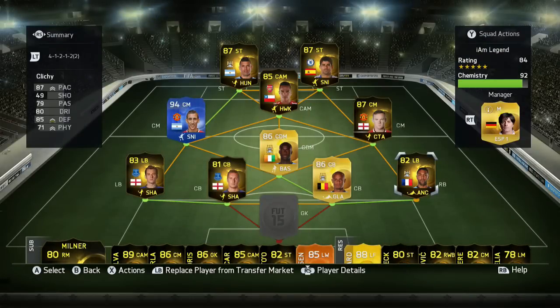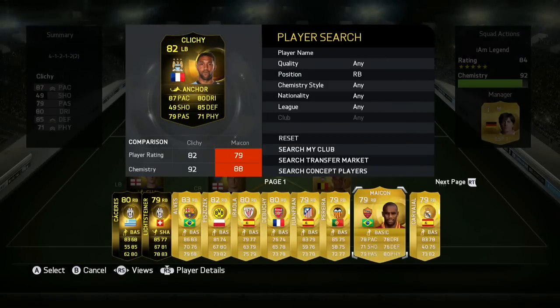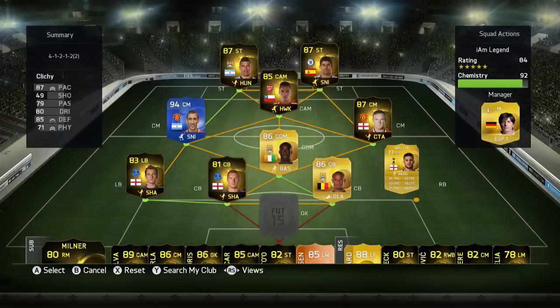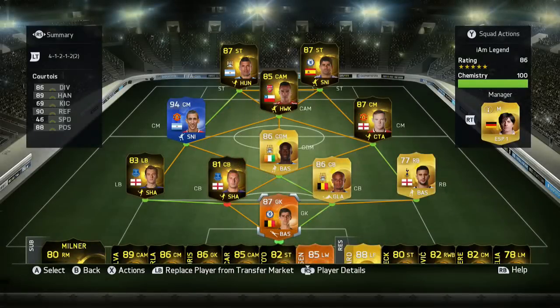Kompany needs no introduction — solid center back. Klichy is a left back but I put him in right back because there weren't many expensive options. I could have put Zabaleta, but instead I put Walker in just for the sake of it, although Klichy gets most of the game time. For goalkeeper we're going to go with man of the match Courtois — one of the best keepers. Unbelievable player, still no one comes close to him.